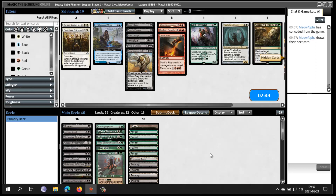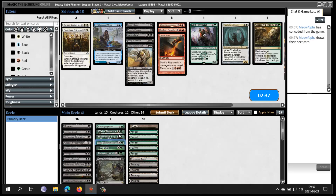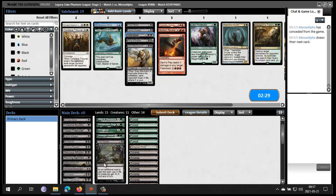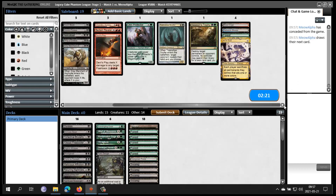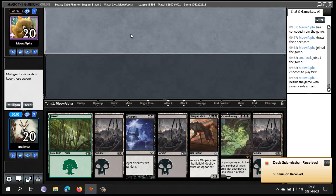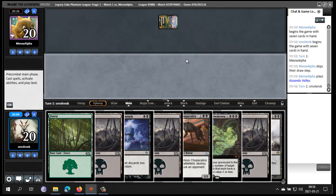Reclamation Sage is good — it gets Azcanta and it gets Treachery. I kind of like Toxic Deluge though. And I think Toski might be kind of bad — it doesn't seem like I'm gonna be able to attack through for much. Necrotal is also fine I guess. This hand is not the greatest but I think it's keepable. A turn-two Hymn goes a long way. Chupacabra can eat something and I can maybe even get it back with Agadeem's Awakening, which I'm not gonna cast.